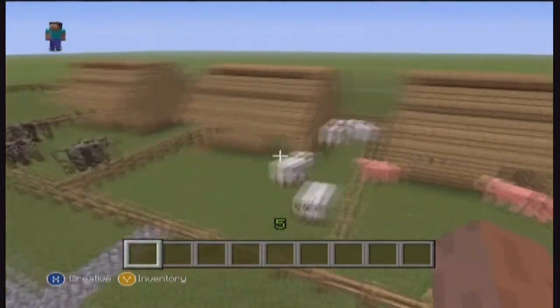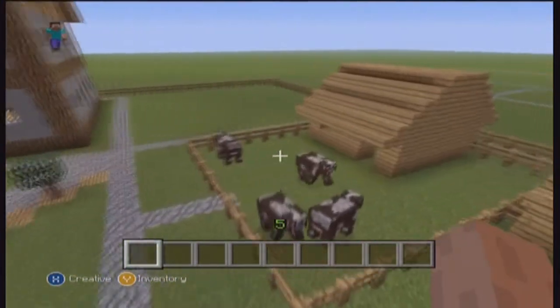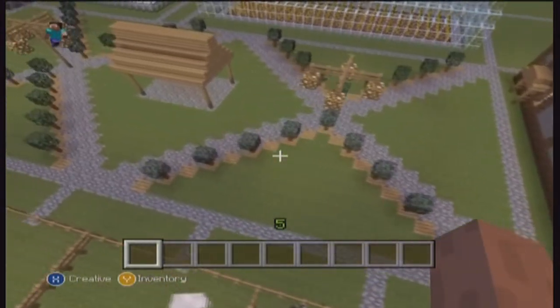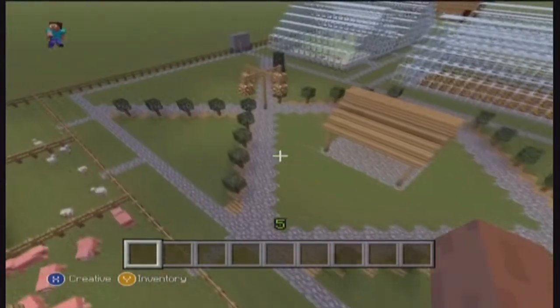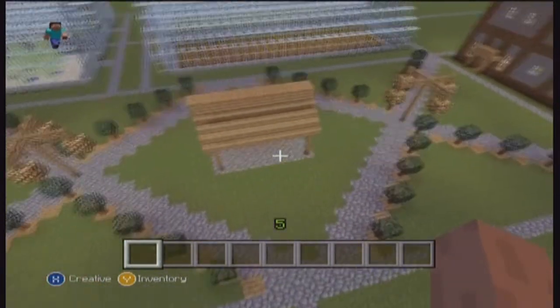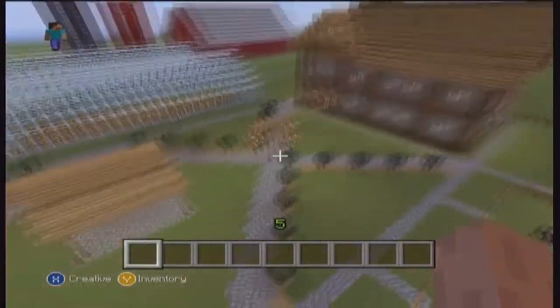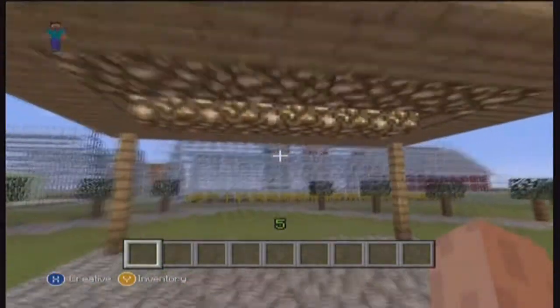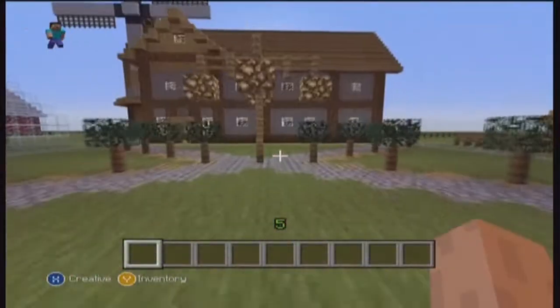And we have some cows in this one here. Here we have like two X's — I don't know why I built them as X's but it just kind of looked a nice feature to have just outside the big house there. We have a little hut thing here with glowstone so at night it glows. We have some lights.